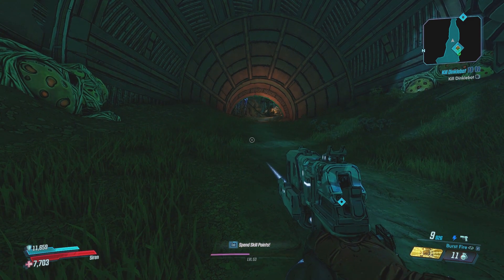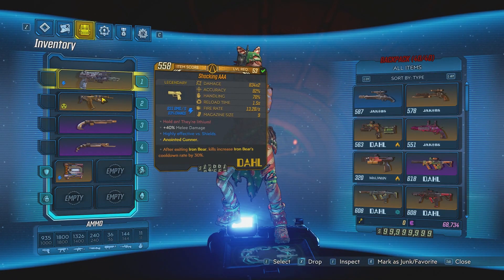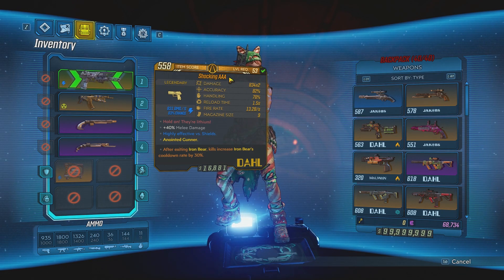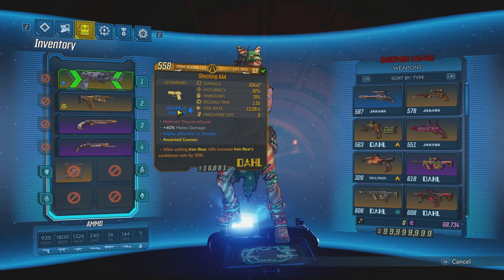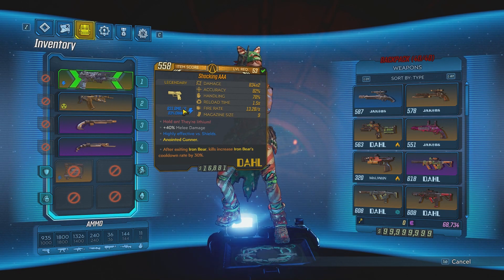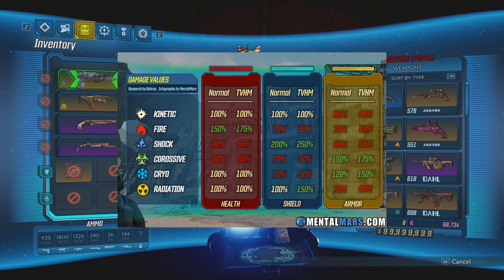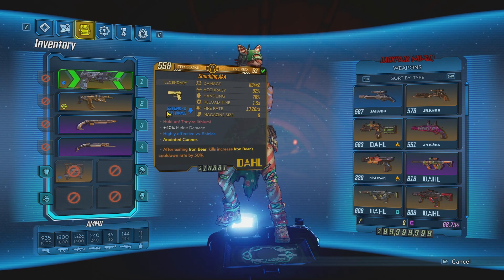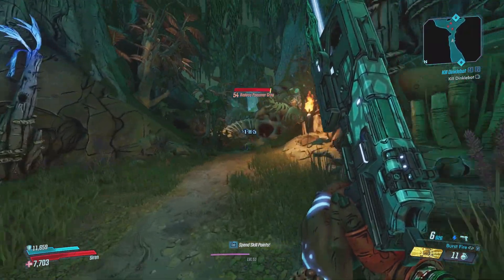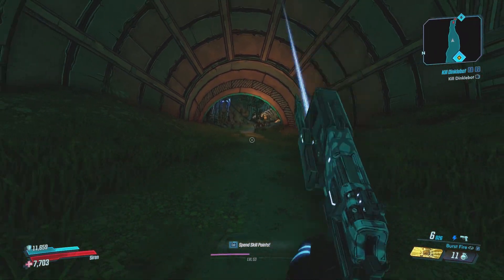So let's just get straight into it starting with something very simple — what is a status effect? A status effect is basically damage over time. So let's say I'm using this shocking Triple-A; I'm going to be doing 831 damage per second as shock damage. Keep in mind if this was incendiary it would remain at that same number — any element you put here is 831 damage per second. It changes whenever you use the multiplier table to determine how much damage you're actually going to do to the enemy.